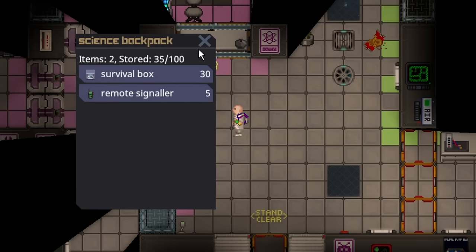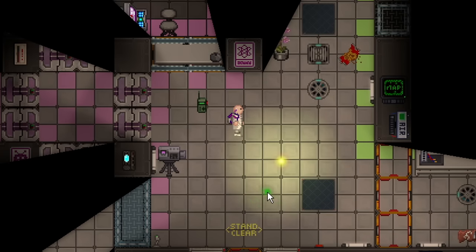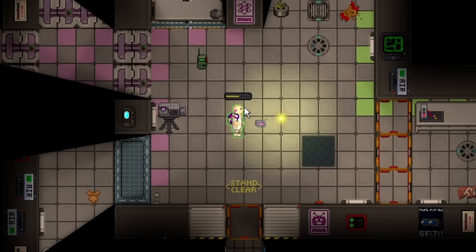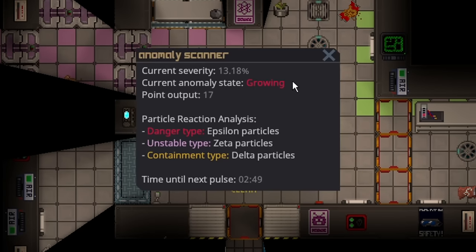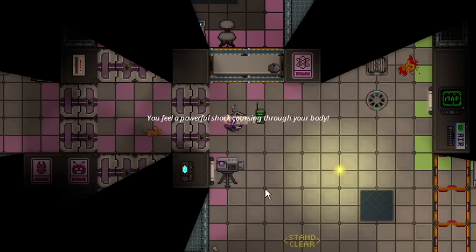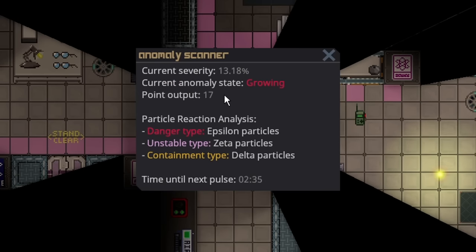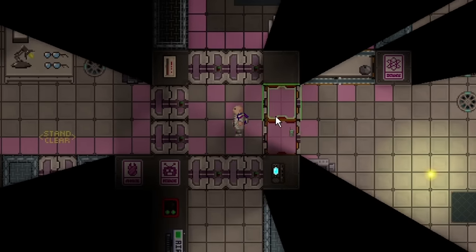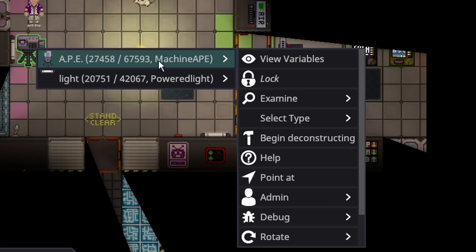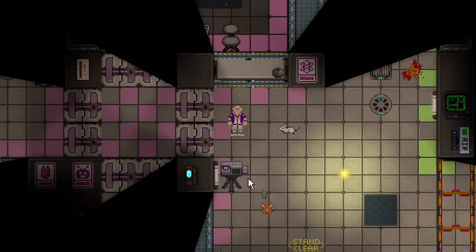Before setting up the APE, you want to multi-tool the APE and then link it to your remote signaler. When you link it, set it to toggle, which will just turn the device on and off. The goal of an APE and the goal of automating it like this is that you want to keep an anomaly stable. So let's say the anomaly is right here — first step is to use your scanner on it. You want to swap the particles to delta particles: right-click the APE, swap to delta, lock it so no one can mess with it, and when you press Z it will turn on.